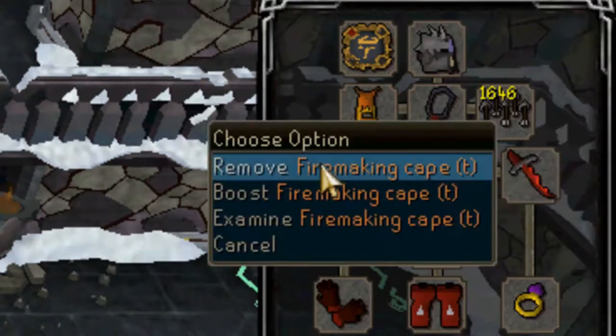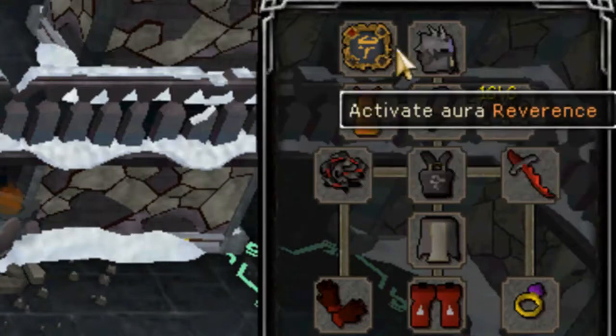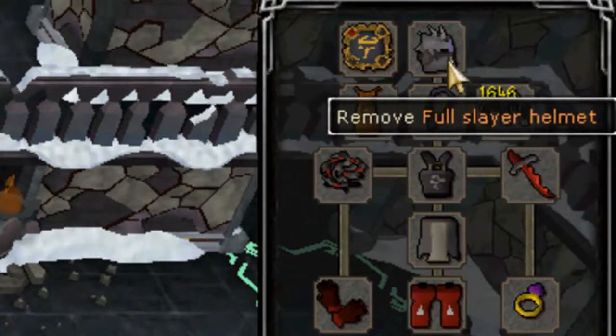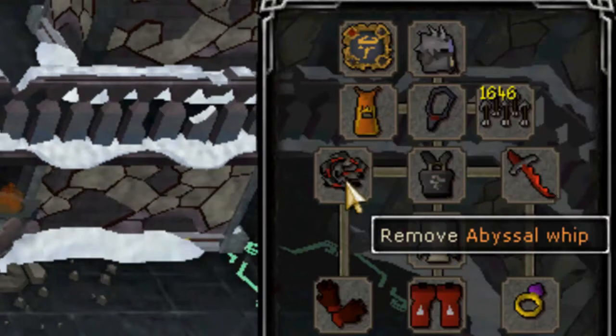You can use a Skill Cape or a Fire Cape for the cape slot. For weapons, some options are Abyssal Whip, Dragon Scimitar, Dragon Longsword, Saradomin Sword, Zamorakian Spear, or Blade Sword. You can also use Chaotic weapons — if you have those, they're probably the best choice.